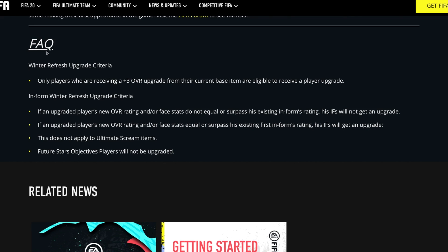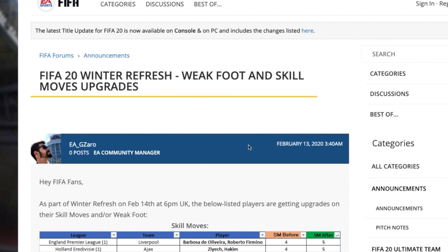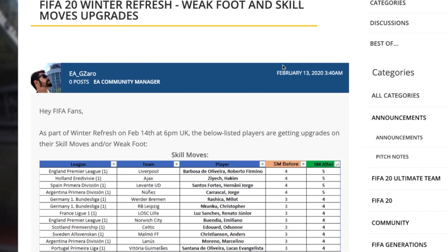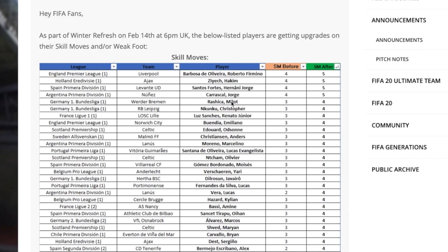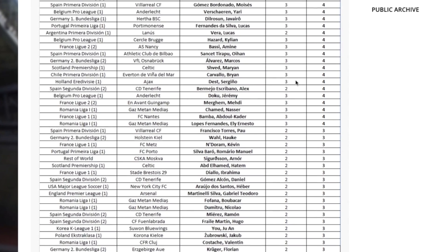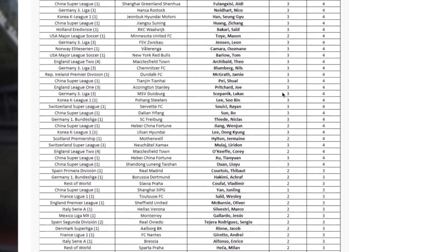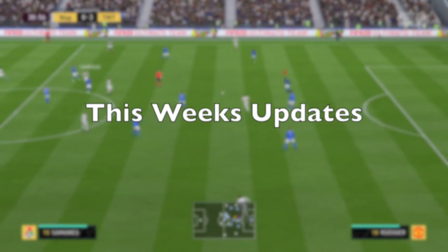Some players also received weak foot and skill moves upgrades as part of the Winter Refresh. There's a list of certain players getting upgrades to their skill moves and weak foot ratings — too many to go through individually, but you can pause to take a look. In terms of title updates, Title Update 11 came out this week bringing new faces, fixes to each game mode, and new balls and kits.